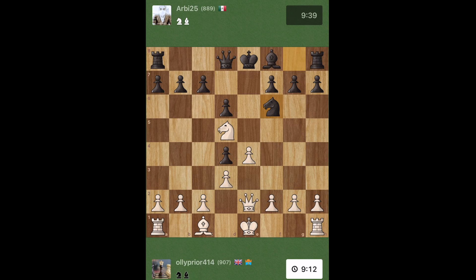He brings his piece and to be honest my knight in the middle isn't doing too much — he can pressure it with a pawn. I've sort of escaped there, but I'm not too confident, so I'm just going to accept that trade. I thought I was going to lose the knight, but we've got an equal trade. That's absolutely fine.